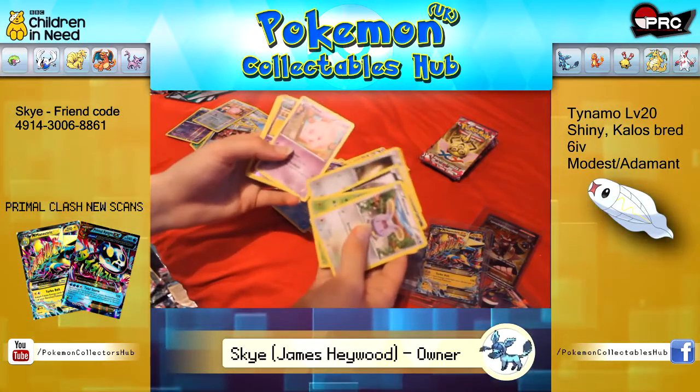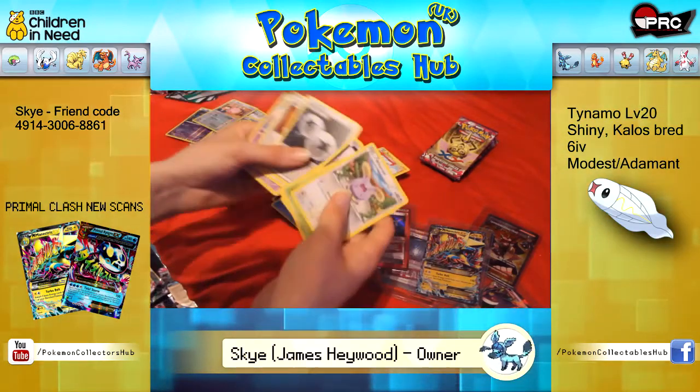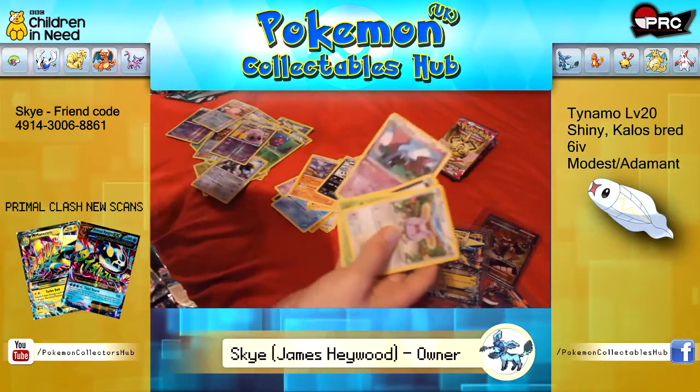Whismas, Sewaddle, Purloin, Bronzor, Munna, Swalot, Reverse, Munna, Rare, Double Colourless, Enhanced Hammer and Golbat.